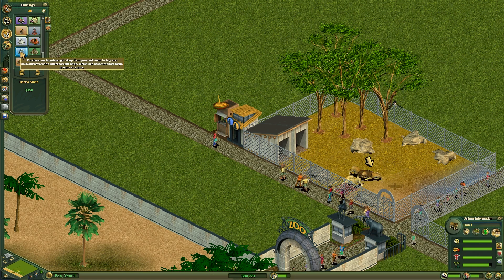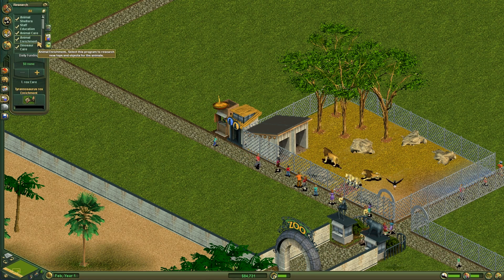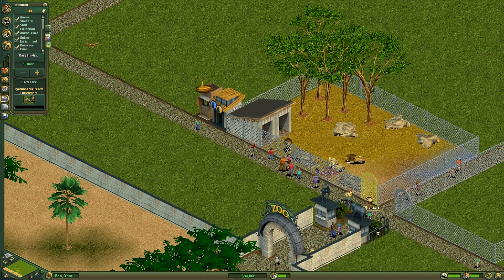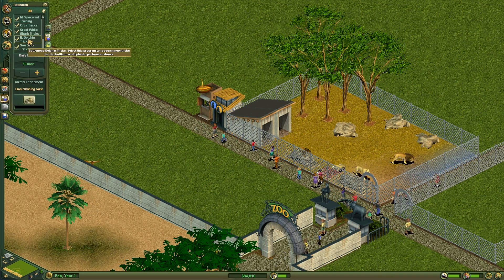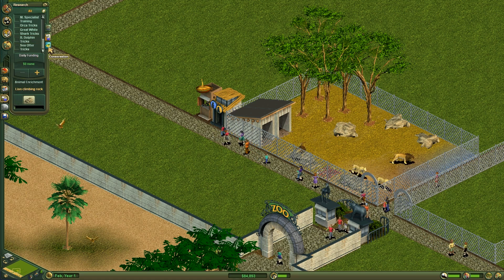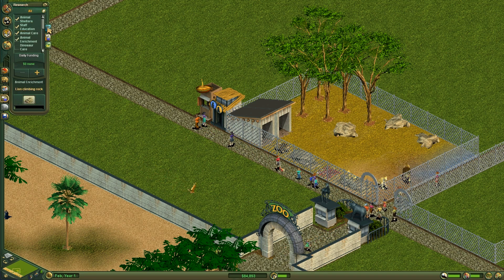I'm sure I played the tutorial and there are some extra buildings not available here yet — we need to find a way to unlock those. I don't care about animal shelters or dinosaur research for now. There's the music — awesome! I'm going to ignore dinosaurs, T-rexes, and scientists for now. I don't want aquatic animals yet — I'll look into that later. We're not doing any research right now.